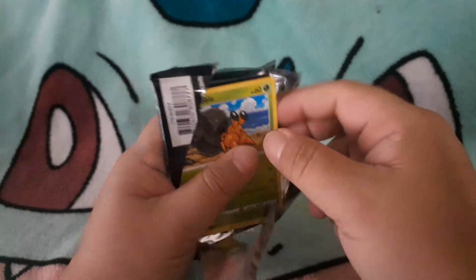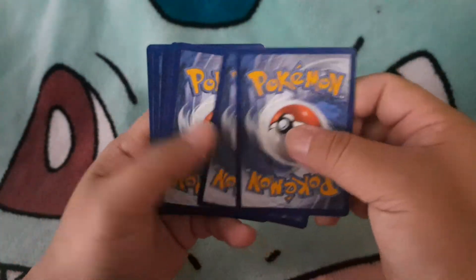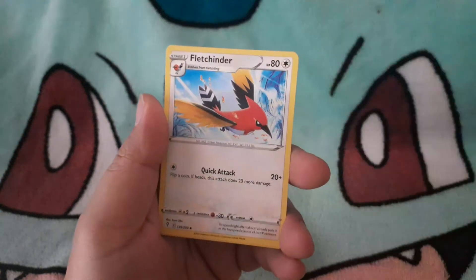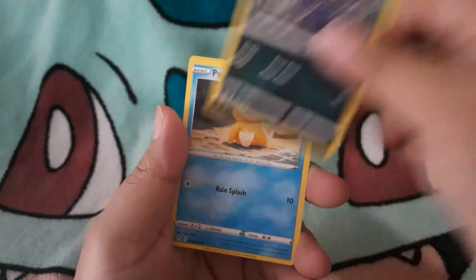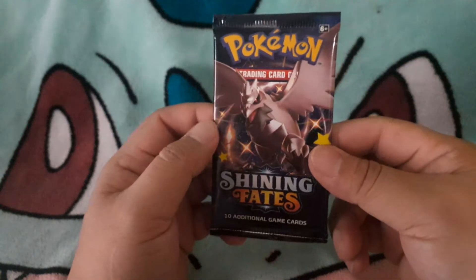I like these packs — trying to get an alternate art of the Eevee evolutions, or maybe a Rayquaza. Is it a cold card? Let's see if we can get a holo or anything good in this pack. There's a Psyduck, reverse holo, and another Sharpedo. Alright, so far no holo or anything on this tin.